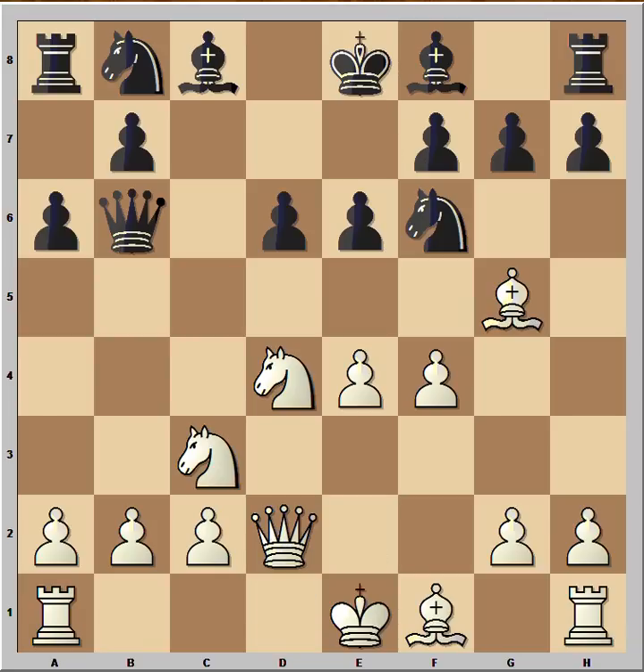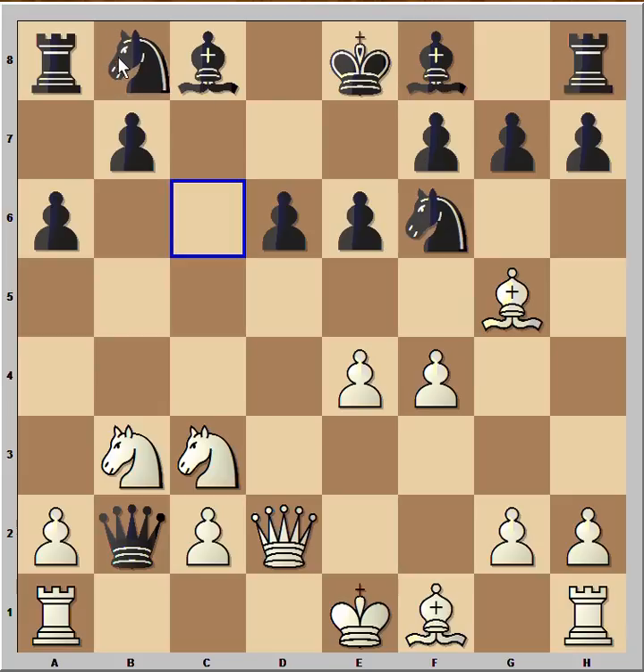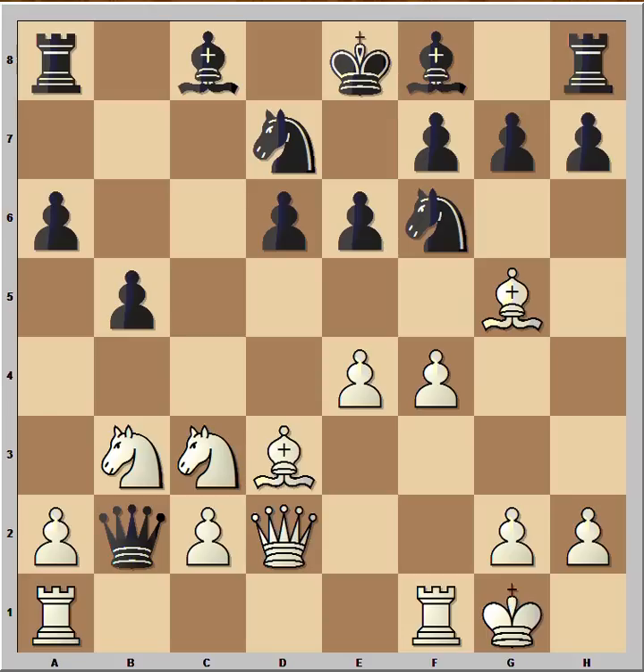That is the move played in our game. White allowed black to capture the pawn on b2. Now rook to b1 is playable, but white played knight to b3. Knight from b to d7, bishop to d3. White is mobilizing all his army. b5, white castled. Let's have a good look at this position.